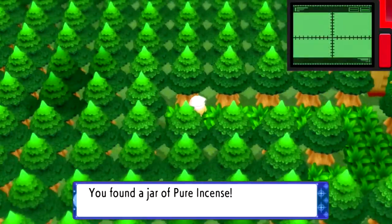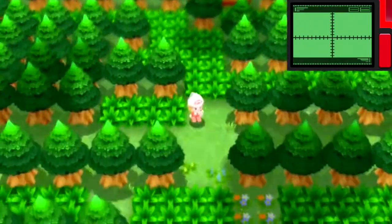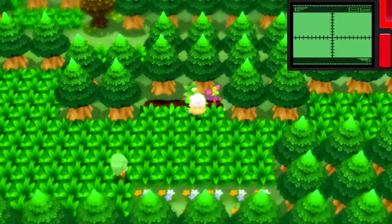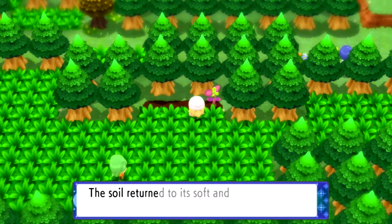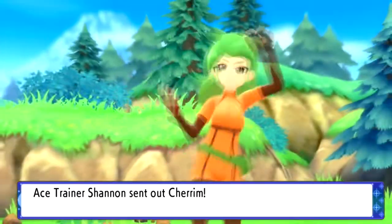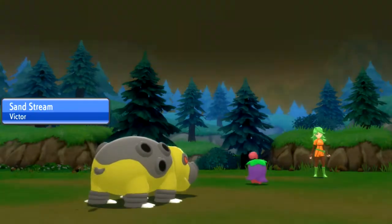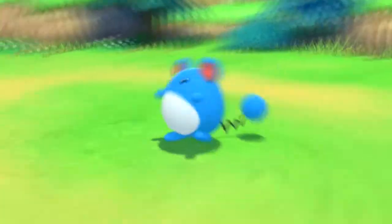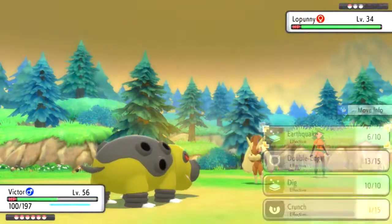Now here we are in Route 221. The new Pokemon that you can find in this route is Skuntank, which is only found in Brilliant Diamond. Skuntank is the evolved form of Stunky. There are a few more trainers that you can take on while you're here, such as an Ace Trainer — though again, not very exciting because these are battles you could have taken on much earlier.